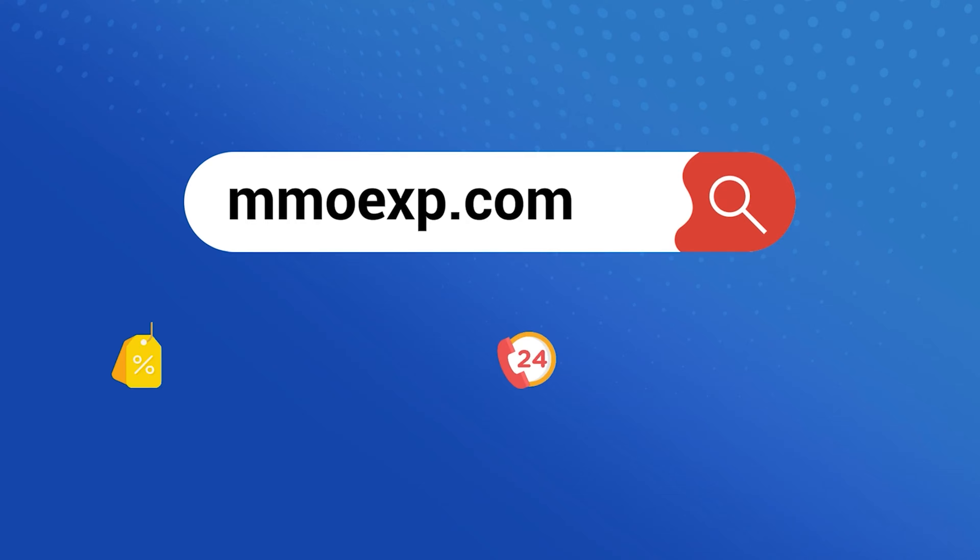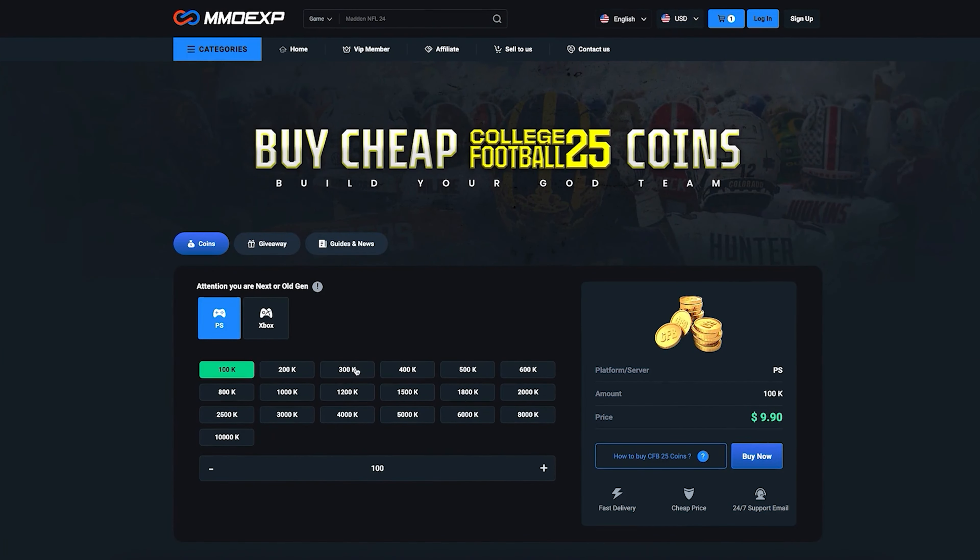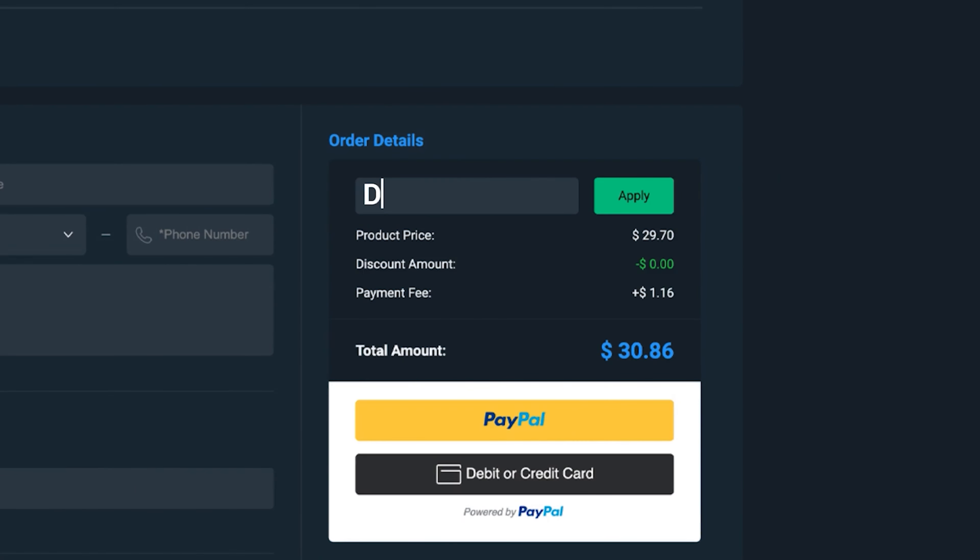Before we get into today's video, I want to talk about our sponsor real quick — mmoexp.com. If you guys want an alternative to buying packs, consider buying coins at mmoexp and make sure to use code 'dill' at checkout for five percent off your order.